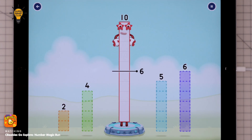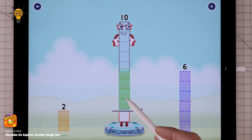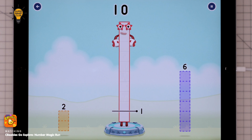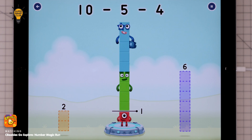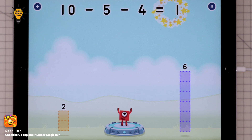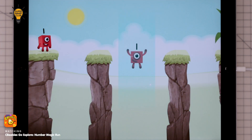Take number blocks away from ten to leave one. Five. Four. You solved it! Ten minus five minus four equals one. One, great!